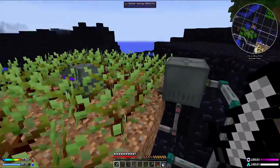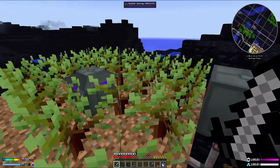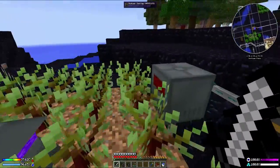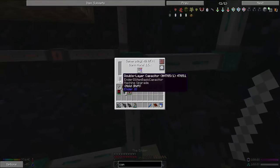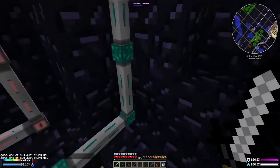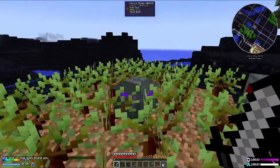The problem was that this actually, if I take this out, only puts out 20 RF per tick. And if I come over here and have a look at what this power consumption is - you can see it says base use 20 RF per tick. So what was happening was this was producing exactly what it needed to run, so the power was getting drained immediately and it was just coming up 'no power.' All I did was throw a double layer capacitor in there to get a small upgrade. I've really got to find out where that beehive is so I can get rid of it.